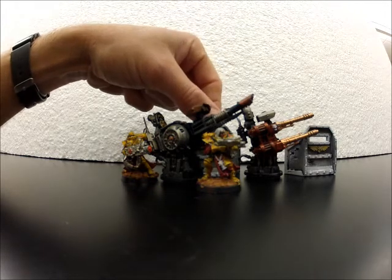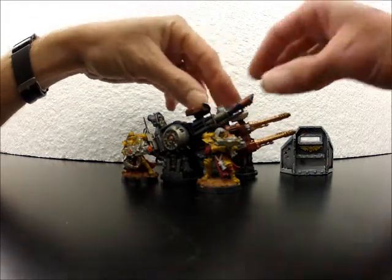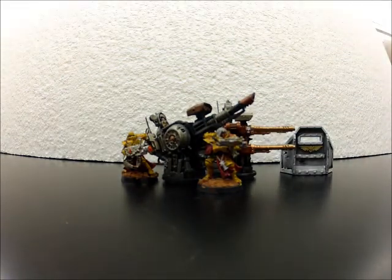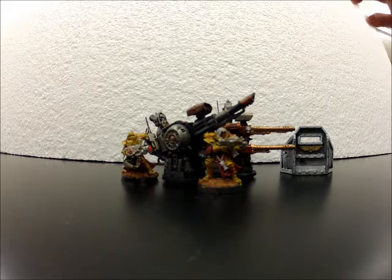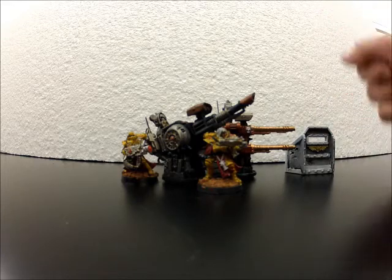Another option is to take your own flyers. Sisters only have the Avenger from Forge World, but Guard can take Vendettas — twin-linked lascannons are pretty nice and they're going to hit. Space Marines aren't Blood Brothers but are as good for most effects, and they have flyers that can shoot things down.